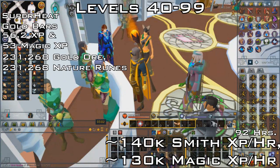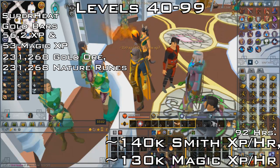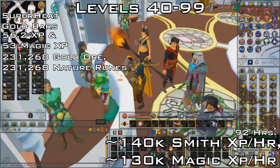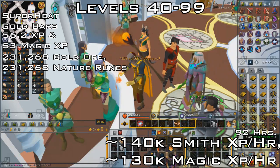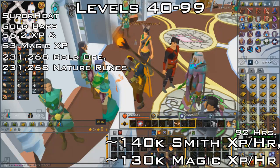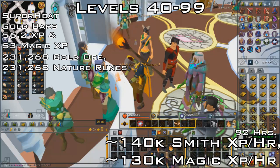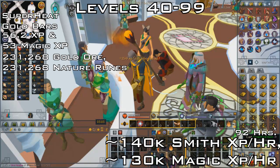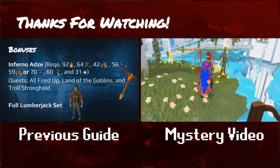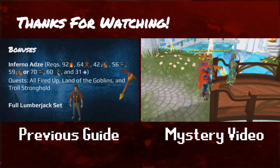Another alternative is superheating the gold ore — it's 56.2 XP per bar, with a bonus of 53 magic XP too. You're still going to need 231,268 gold ore, but you're also going to need the same amount of nature runes. It's much faster though, adding up to 140k smithing XP per hour or even more, with an additional 130k magic XP per hour. The only downside is that it isn't AFK-able or cheap, but it's still worth doing and it only takes around 92 hours. Thanks for watching, hope you found this guide helpful, good luck getting 99 smithing, and subscribe if you'd like to see more guides.